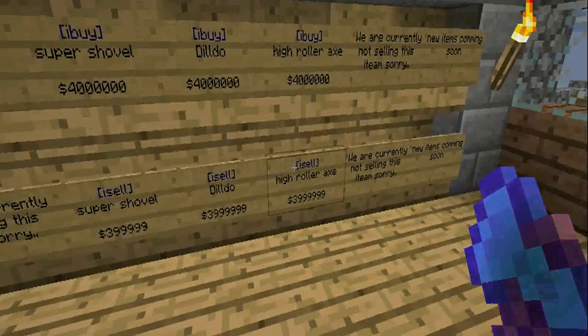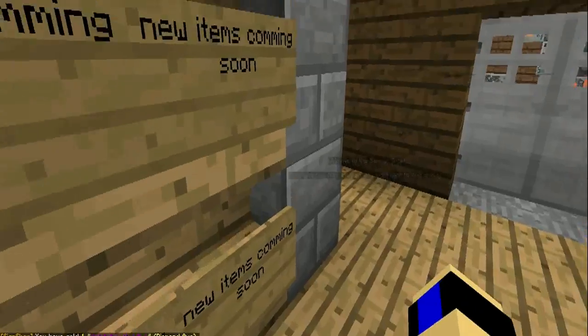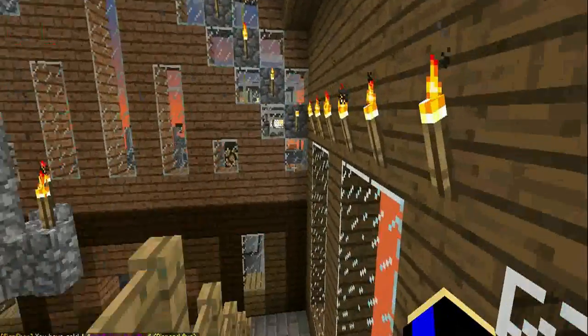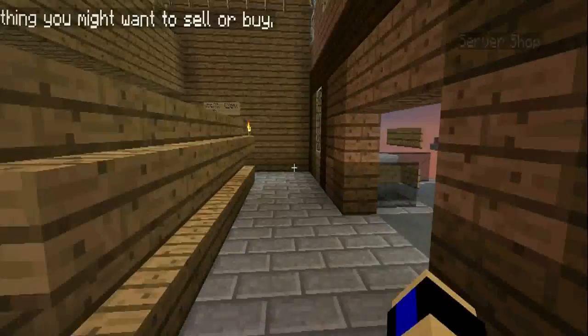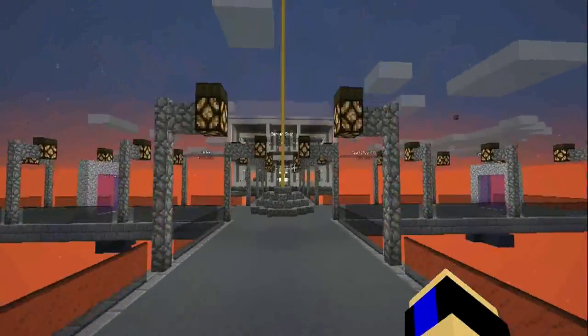These are free items that you can get in the shop. You can also get free access to other areas. There will soon be a Hyrule War section added to the shop.